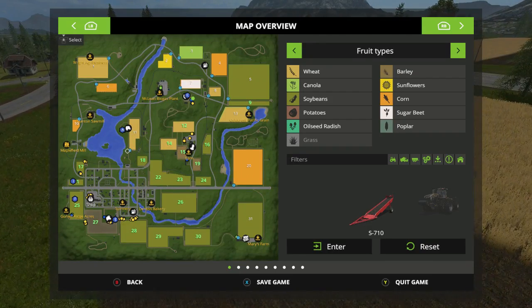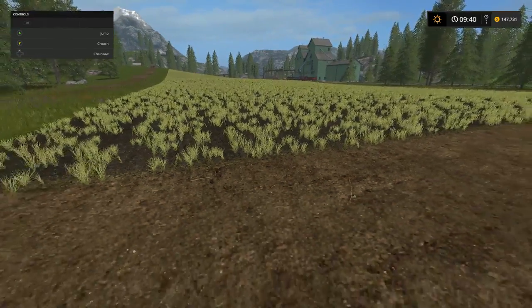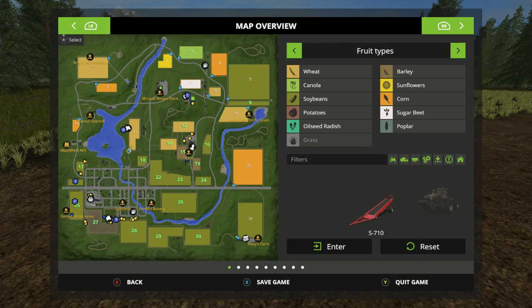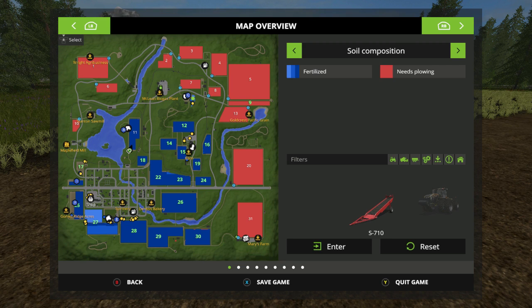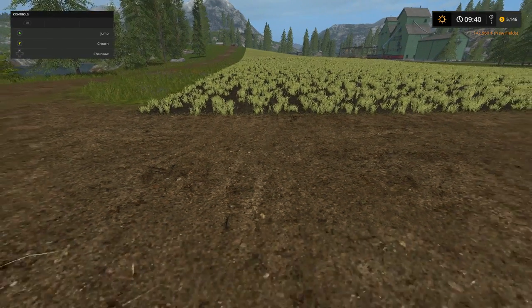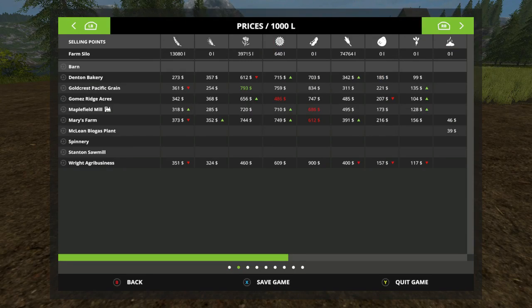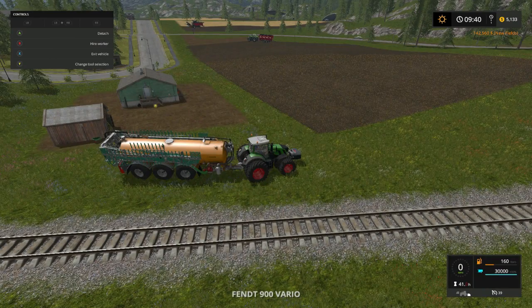Go back to field 11 real quick — no missions. Go to fertilization, see where it's at. Looks like it's completely fertilized, so that should be a good thing. I'm gonna go ahead and buy it folks — 142 leaves us with $5,000. But hey, check it out — we're gonna have a bunch of soybeans coming up. We don't have no loan so we're good to go.